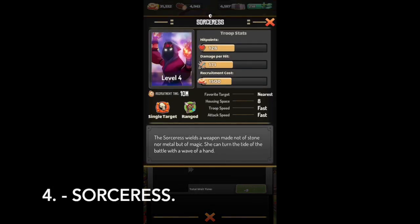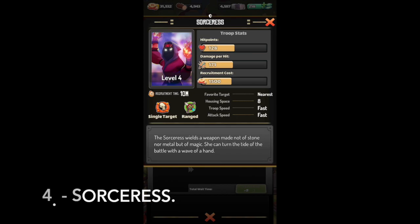Sorceress. Decent amount of HP, high damage. Recruitment cost is pretty expensive. She will attack the nearest target and uses eight housing spots. She attacks fast and walks fast. Right now she's only single target, but it would be cool to add some splash damage. You can use her as backup behind an elephant to take down a tower pretty quickly.